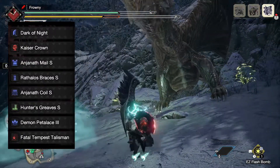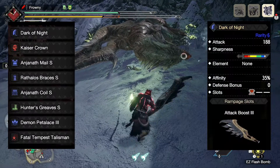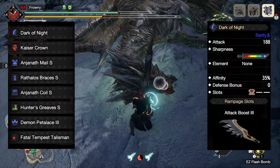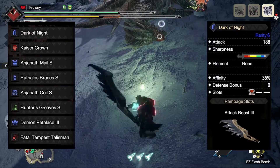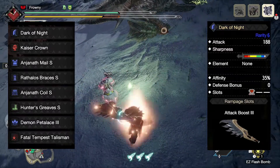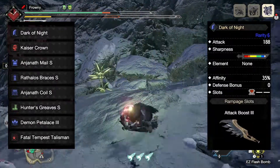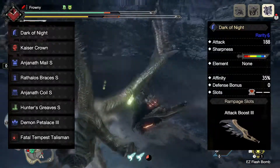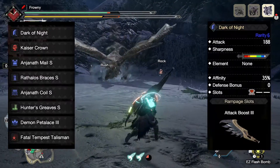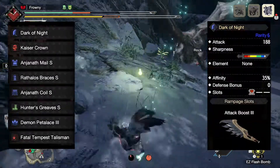We will be using the Nargakuga Greatsword. We choose this weapon because it looks absolutely incredible, but also because it provides the highest amount of base affinity that we can get our hands on at the moment. The Dark of Night has raw attack power of 180, which becomes 188 when using the Attack Boost 3 in its Rampage slot. The Greatsword also has 20 hits of natural white sharpness and an incredible base affinity of 35%. Both the sharpness and affinity are key to keeping our damage consistency up. Finally, it gives us one level 2 decoration slot — the most useful kind in the game — which opens up additional options for the build.